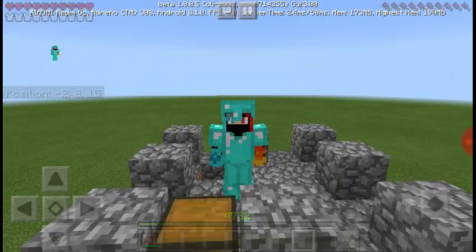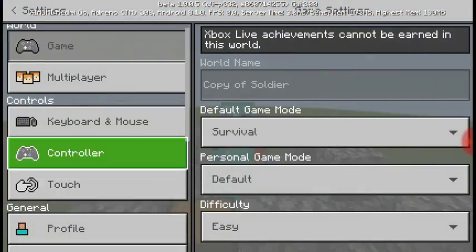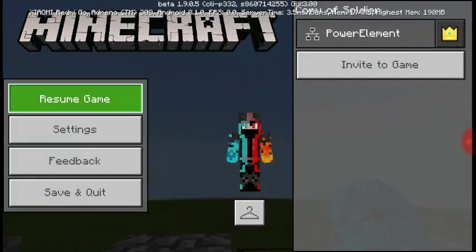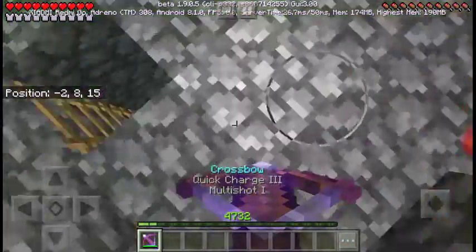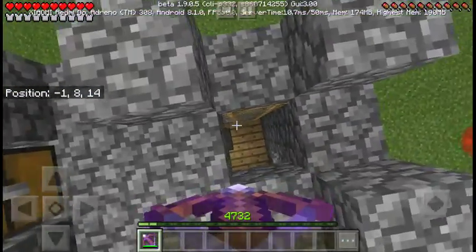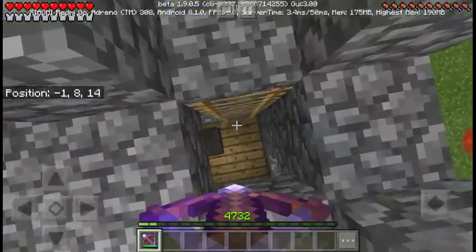Technically we are defeating 64 zombies and 64 pillagers in Minecraft. But we can't defeat them all with a crossbow and a diamond sword. We'll die — and then we have an enchanted apple and some firework rockets.